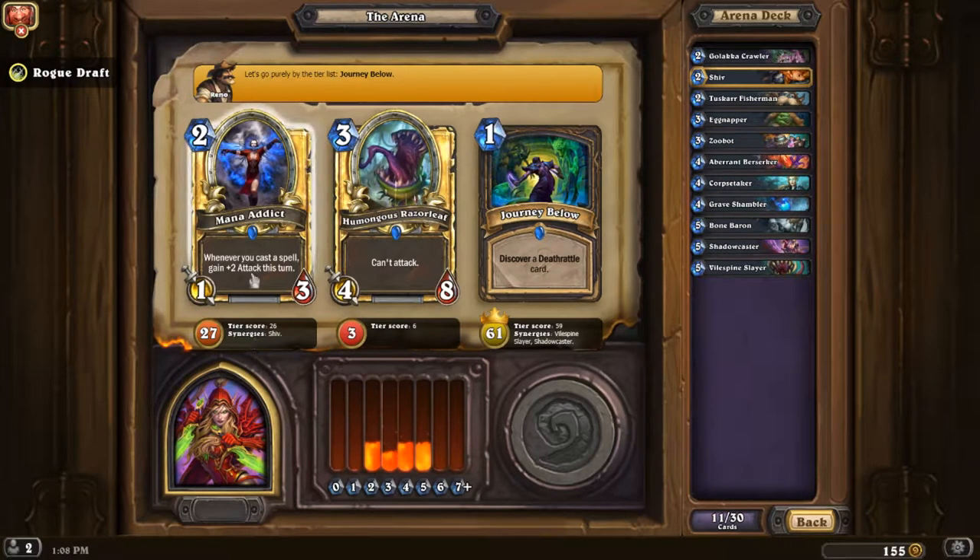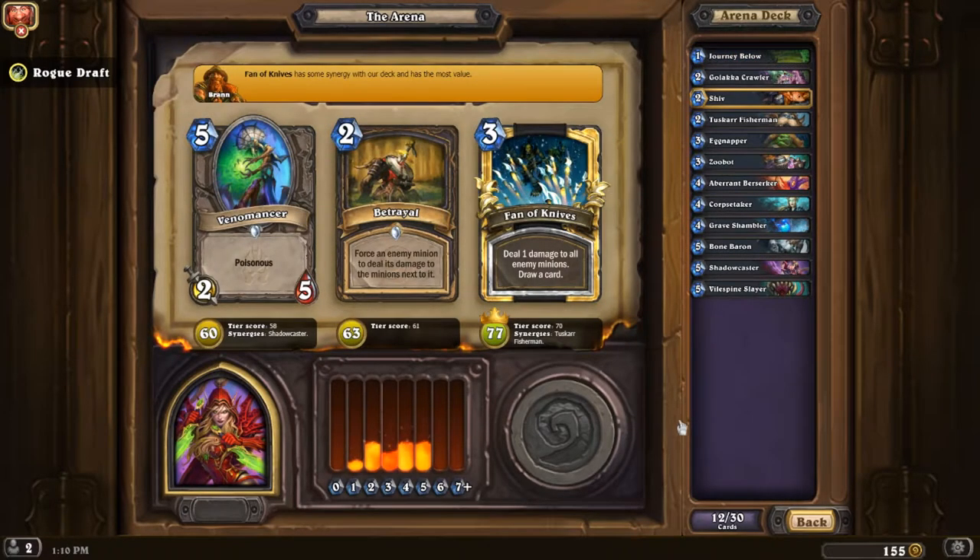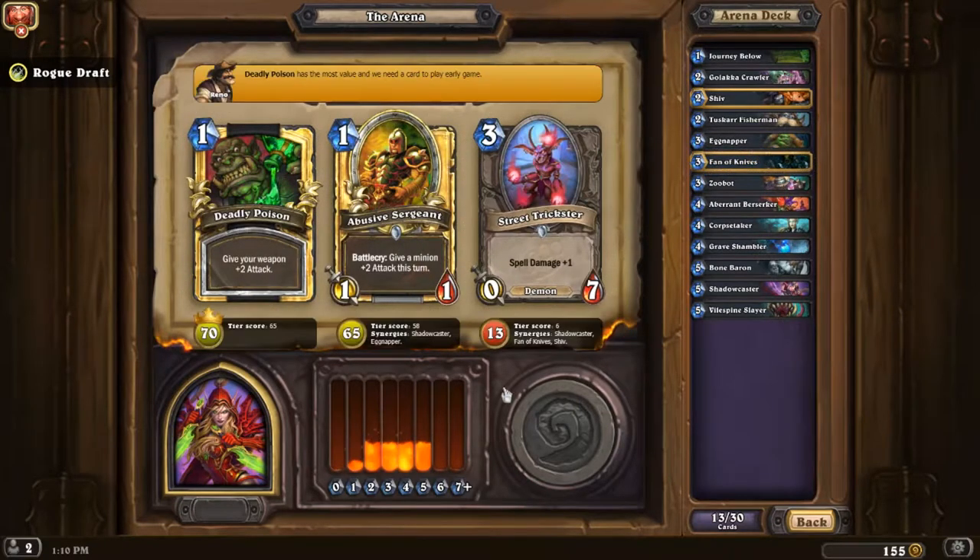Mana Addict has almost no synergy except with spells — it's a pretty useless two-drop. I'll pick Phantom Knives here. Deadly Poison is the pretty obvious choice; I'm surprised Abyssal Enforcer is actually close to it.